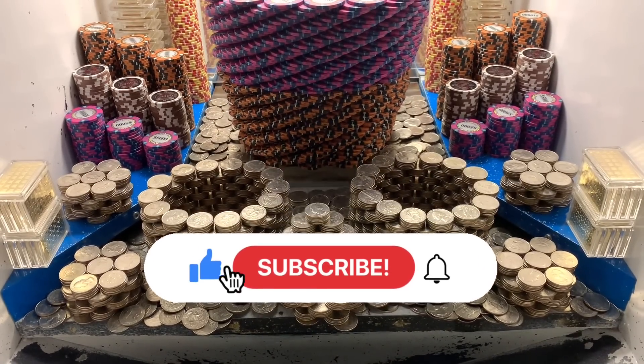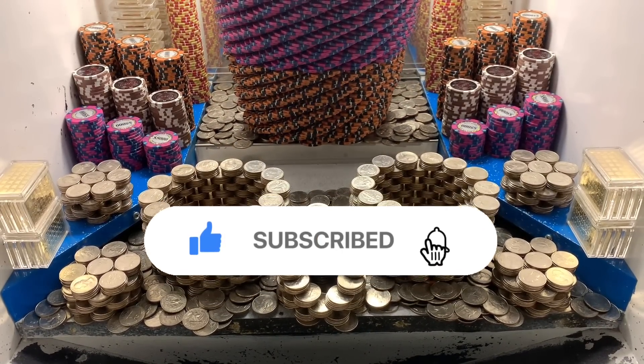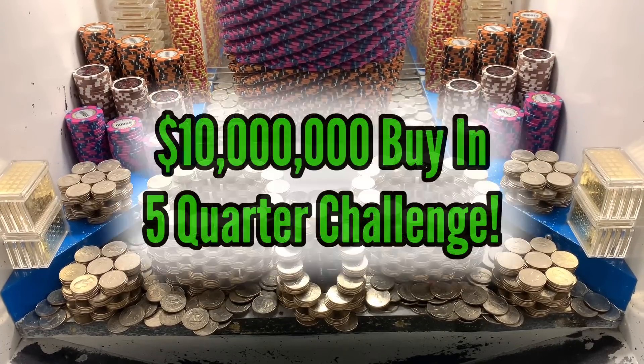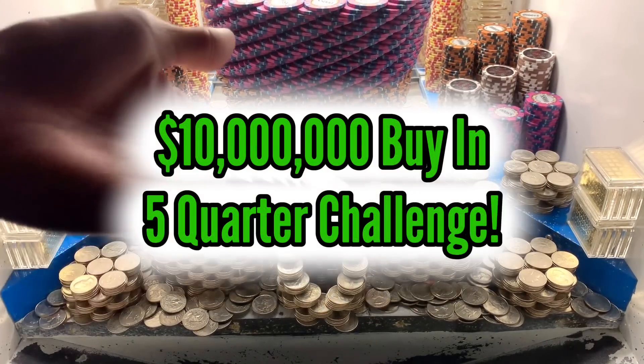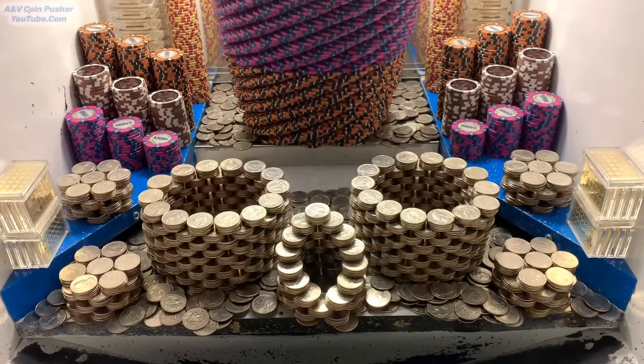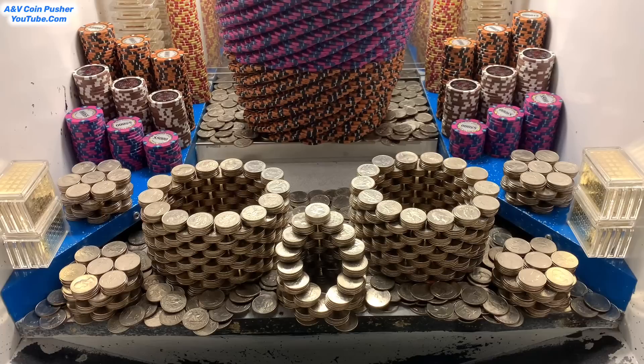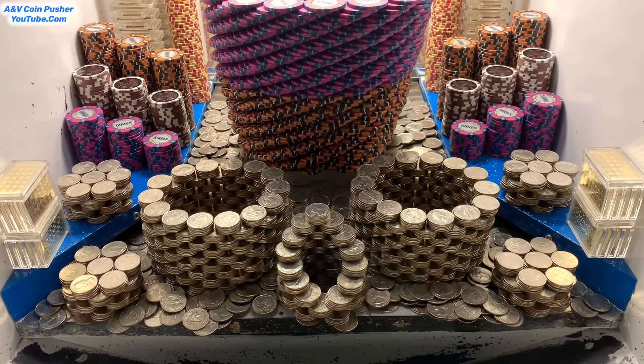What's going on everybody? I'm back with another high-risk CoinBusher video for you all today. In today's video we're going to be doing a 10 million dollar buy-in and they only gave us five quarters, so we paid two million dollars for each quarter today. Let's put those quarters on the right hand side — I feel like we'll get a good push.